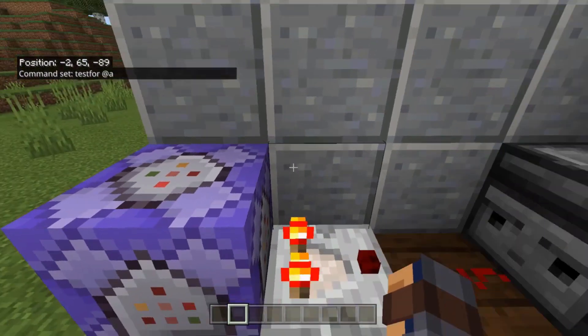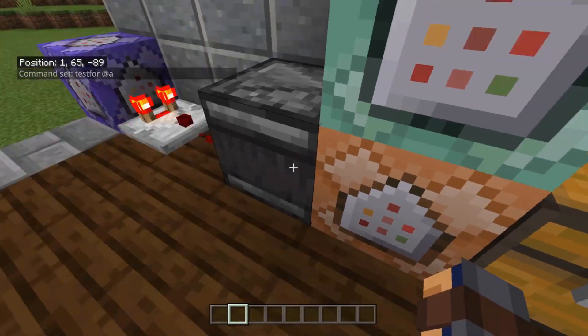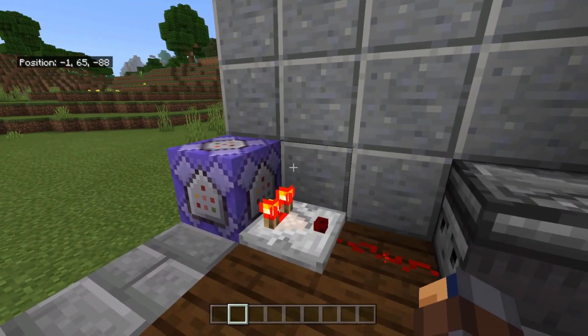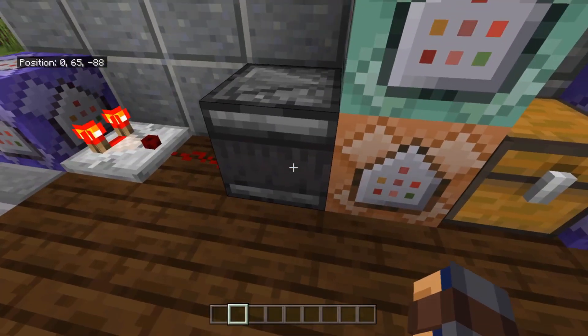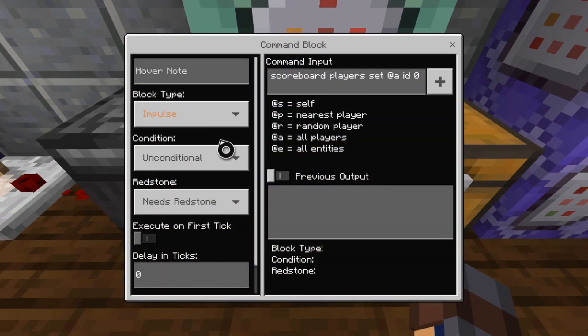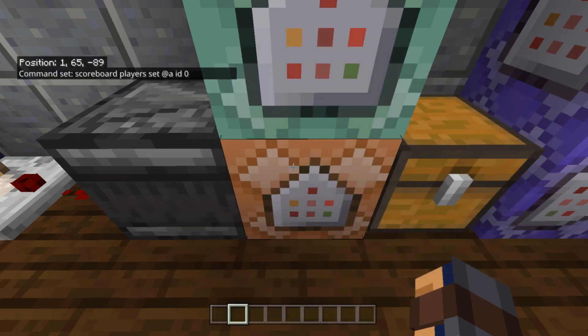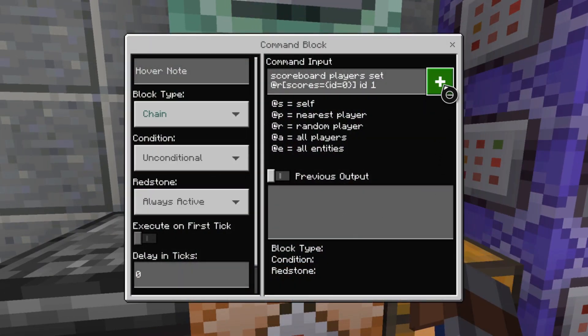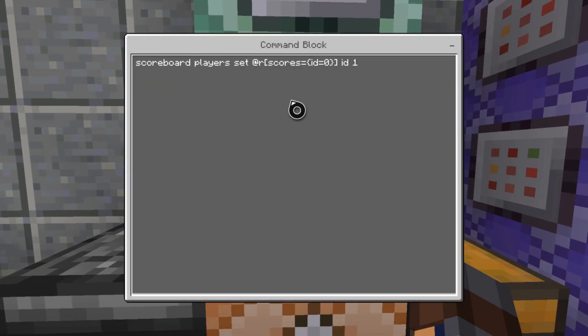The second command is going to be a repeat, unconditional, always active, testing for all players. You're going to want a comparator coming out of that into redstone dust, with the face of the dropper facing the redstone dust. Whenever someone leaves or joins it's going to change the state of the redstone and set off the observer. In the impulse command block — impulse, unconditional, needs redstone — whenever someone leaves or joins it's going to set everybody's ID to zero.